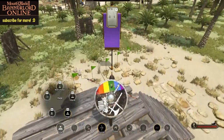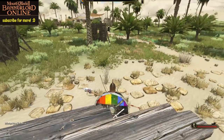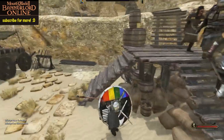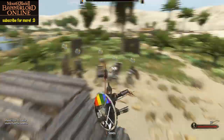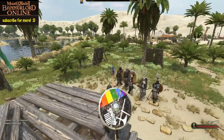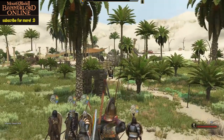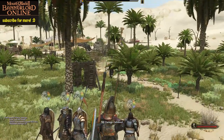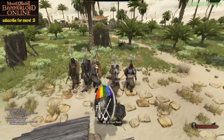Here's the next spot to set up, so I'm going to put them right here and tell them to face that direction. Shield wall again. Trigger the next group with my bow. Sometimes you can get a kill too.